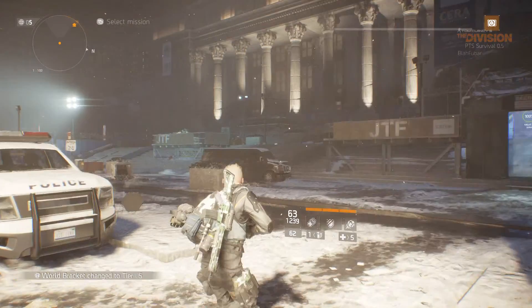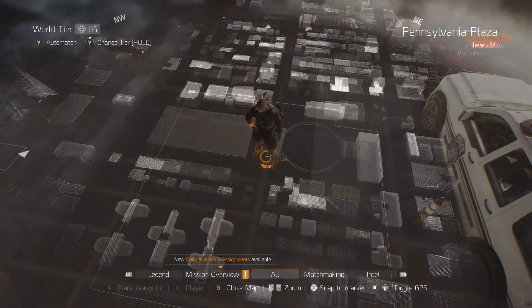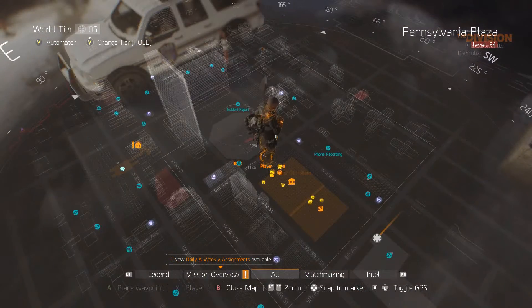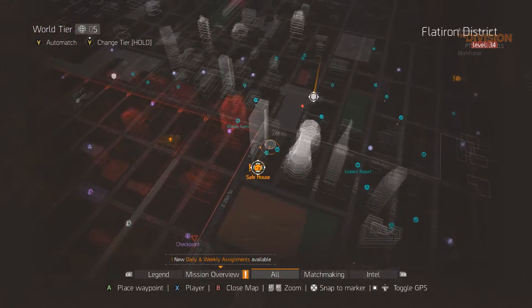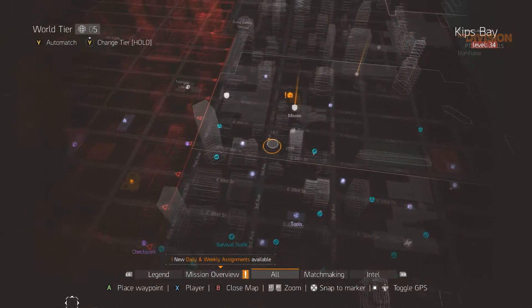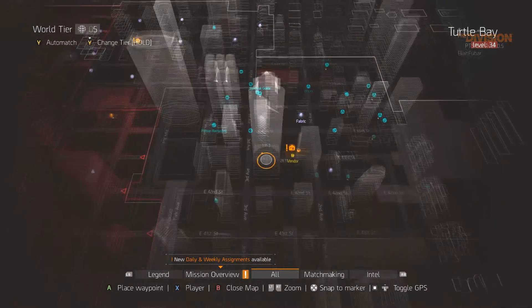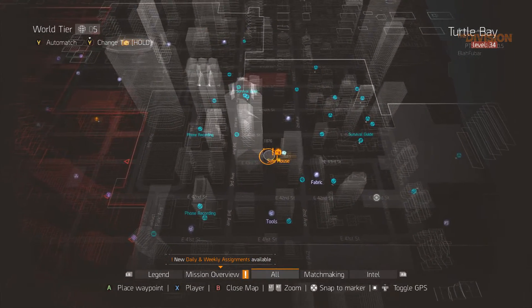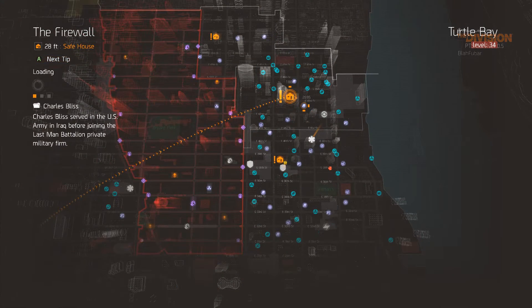We need to go somewhere where the enemy is pretty extreme - that's definitely across the other end of the map. I know a good place. Go to the firewall - there's a good world boss up here, that'll certainly test out Tier 5.